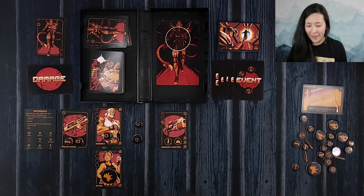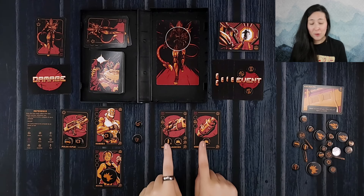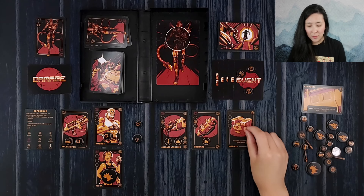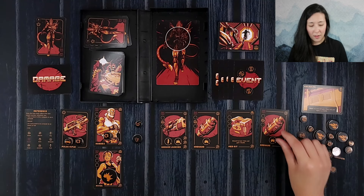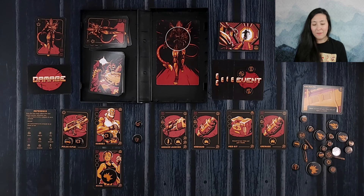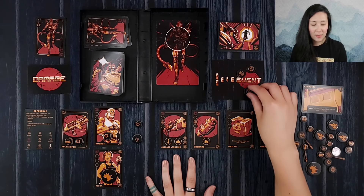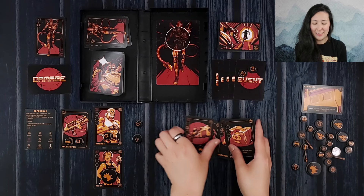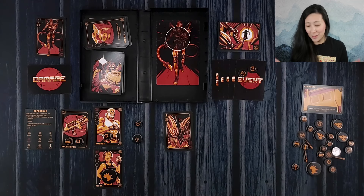Let's continue on — we have a grenade launcher and a grenade. Now if we draw an alien we will have to fight it because we have two of those alarms, but I'm hoping that we won't. We also draw a med kit. These are all really good. I think we may lose one time to clear the hunted row, and the worst part is we're going to see immediately whether that was the right choice or not. It was okay — that's a level two alien — so we are going to continue on.